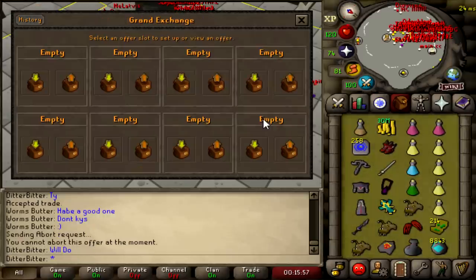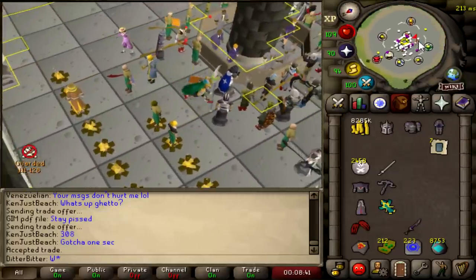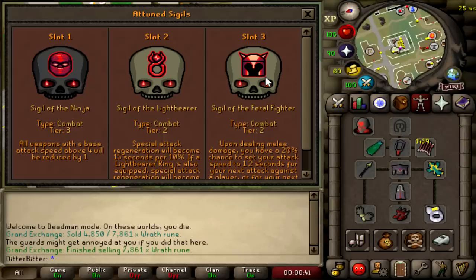Welcome to my 19th Deadman Mode video in a row. Today I'm buying full Torva from Rot, who we're doing next in the final bracket, so that I can go max strength rushing with both the Dragon Claws and the Void Waker. Using these in hand with the Feral Fighter Sigil gives me a very good chance at doing a lot of damage in a very small time period. The goal of today is to get a max kill on an enemy clan member with the new gear.